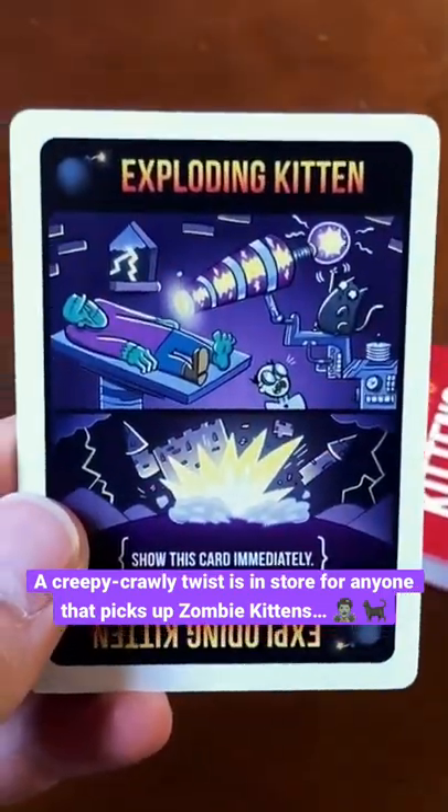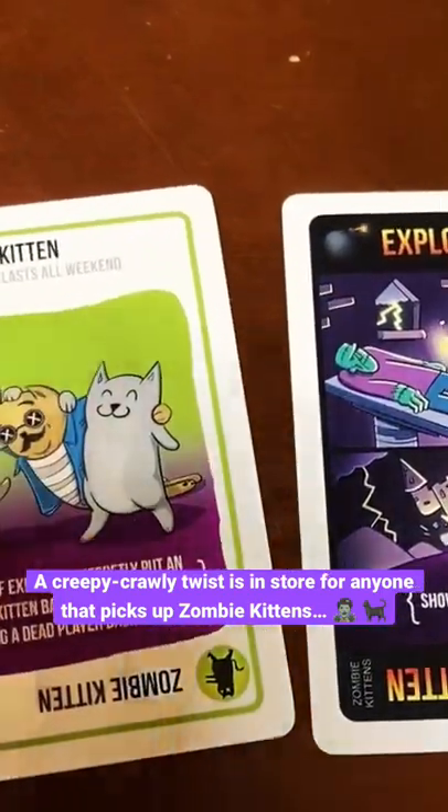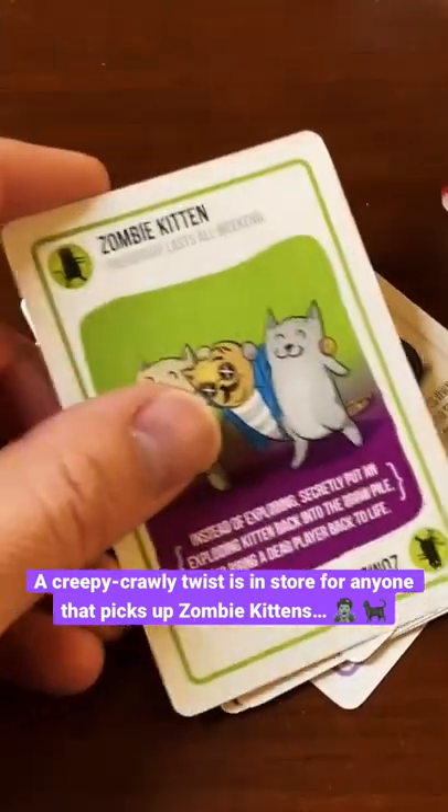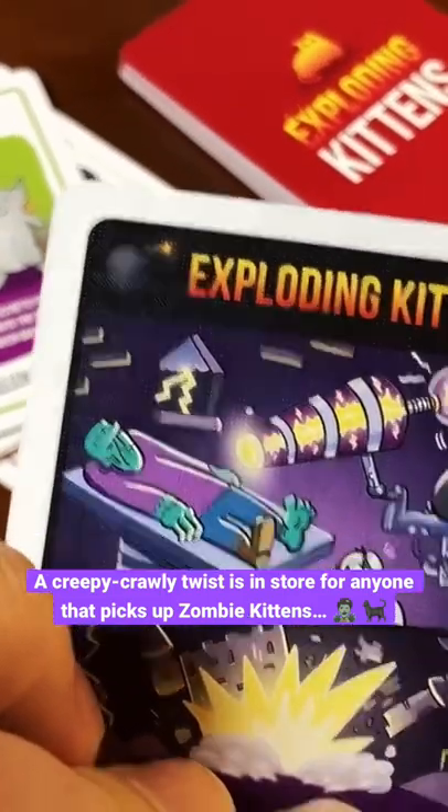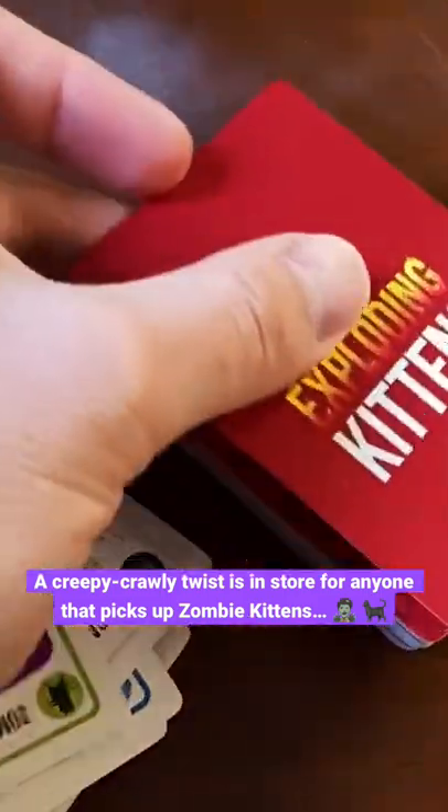In the instance that you draw an Exploding Kitten card, you can use a Zombie Kitten card to defuse the bomb. At this point, you're going to put the Zombie Kitten card in the discard pile, and then you're going to put the Exploding Kitten card anywhere you'd like in the draw pile.